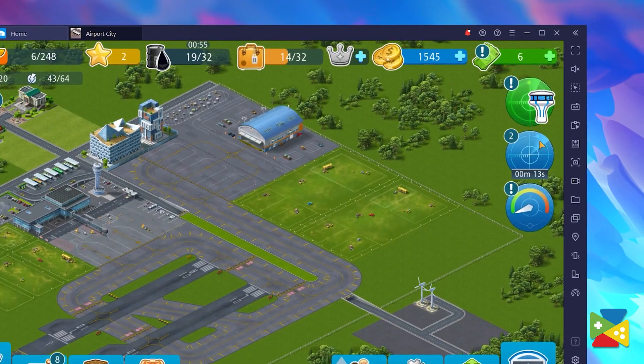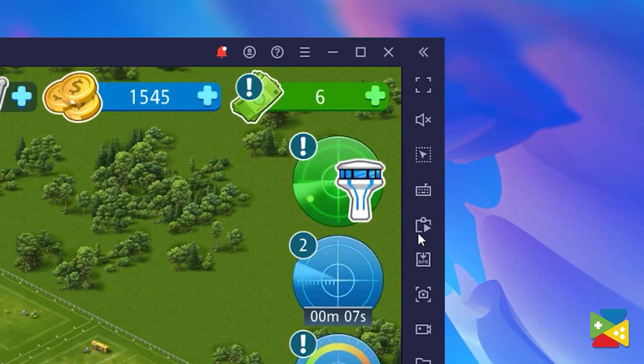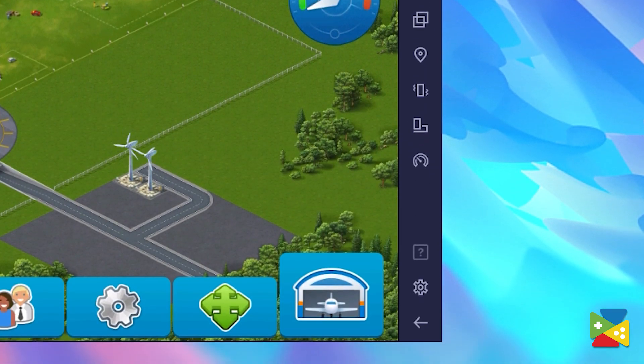And by following these simple steps, you can start to enjoy Airport City on your PC in just a few minutes. Not to mention that BlueStacks offers a lot of functionalities that will prove to be very useful for all kinds of players, whether you are a casual player going along for a ride or a serious player who wants to accelerate your game's progress. So let's take a look at all of the benefits of playing with BlueStacks.